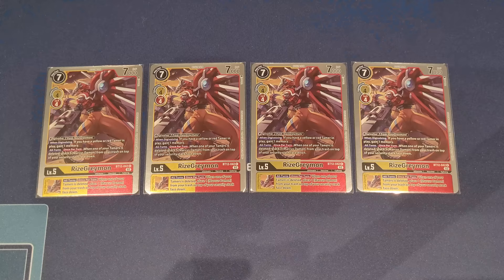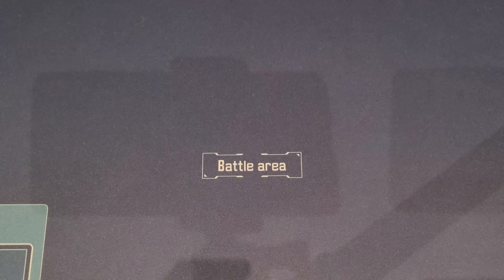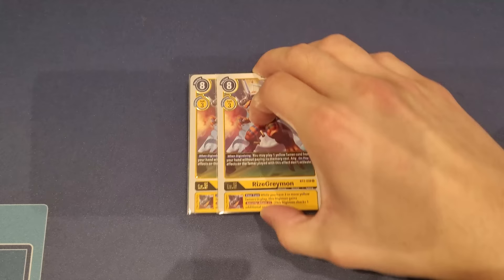Its inheritable is essentially the same effect — when one of your tamers is deleted, you also get to place one Marcus Damon from your trash back to the top of security. Really crucial effect for the deck, and you definitely want to maximize at four copies. It's also both yellow and red, which gives you great color versatility.